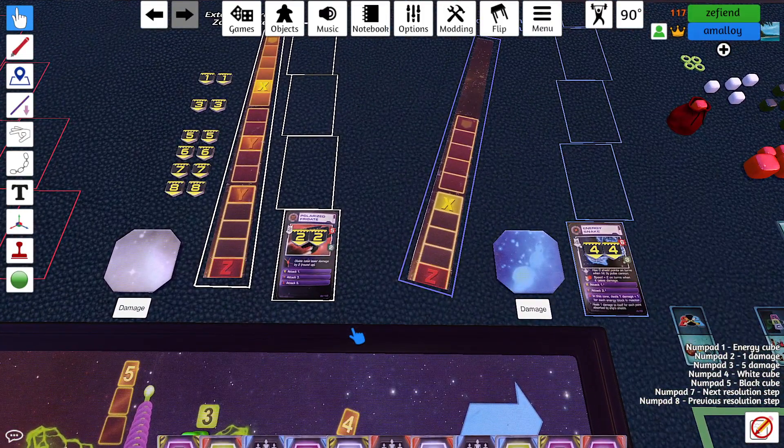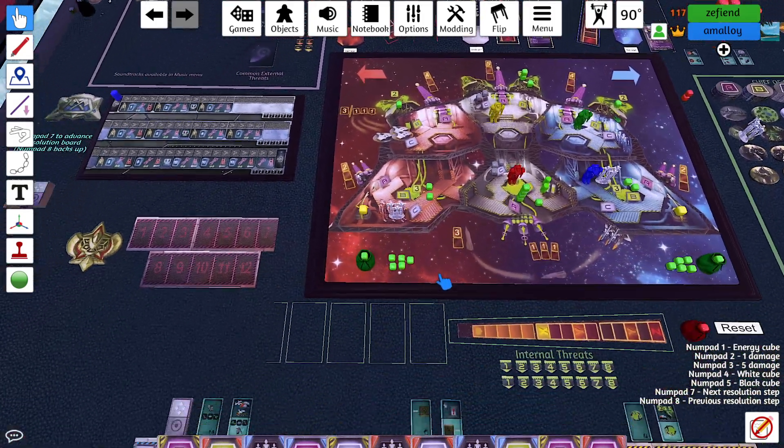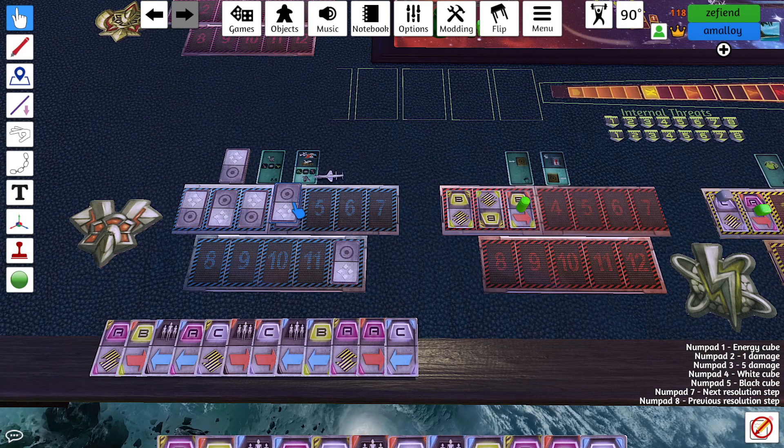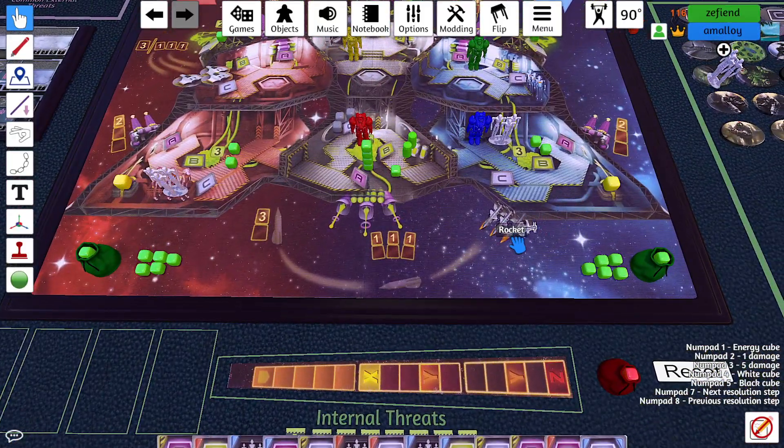I just realized — the rocket that I launched on four is hitting the energy snake. If I launch a rocket on four, it'll hit the energy snake. So maybe I won't. I'll instead work on the energy snake first.